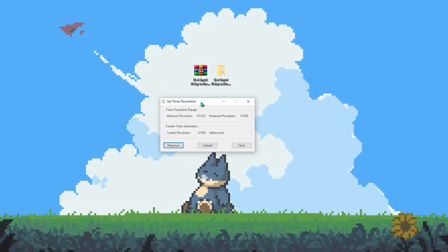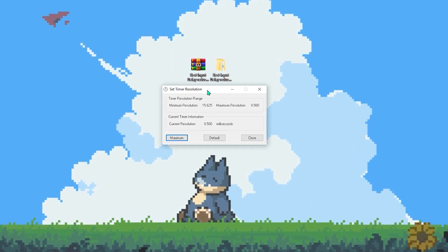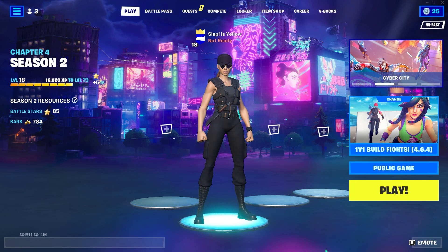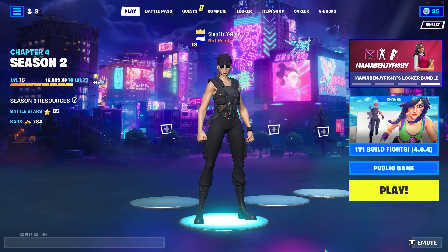Once all commands are applied, close Command Prompt and the notepad. I recommend you pin Timer Resolution to the taskbar. Then restart your PC, and remember — once you open Fortnite, run Timer Resolution and click Maximum before playing. I'm going to restart my PC now and go straight into Fortnite. Remember to restart your PC before opening Fortnite so you can have the lowest input delay possible.